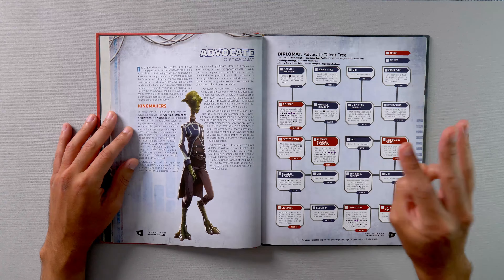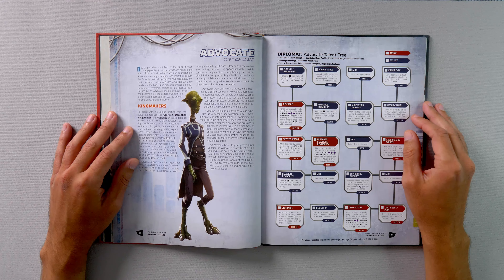Diplomats have 3 new specializations: the Advocate, Analyst, and Propagandist. A diplomat's career skills are charm, deception, knowledge core worlds, knowledge lore, knowledge outer rim, knowledge xenology, leadership, and negotiation. The Advocate adds coercion, deception, negotiation, and vigilance to that list.